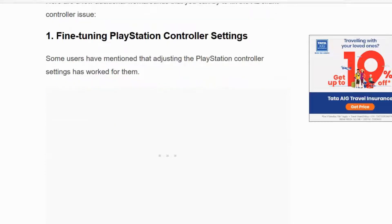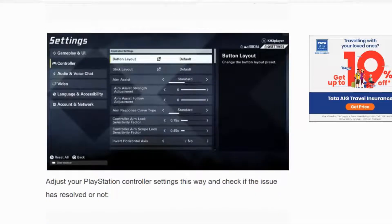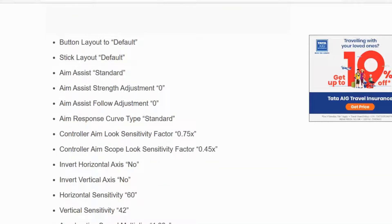Solution number one: fine-tuning PlayStation controller settings. Try adjusting the PlayStation controller settings — go to Settings and click on Controller. You will see the control settings layout. Set the button layout to default.